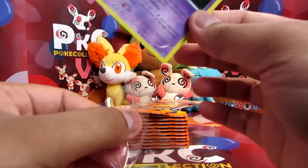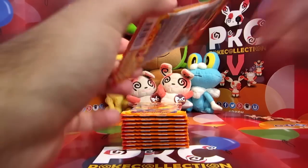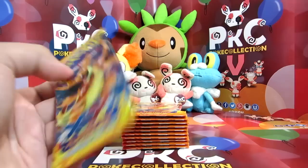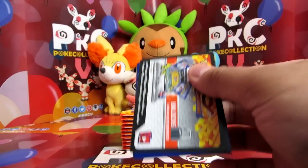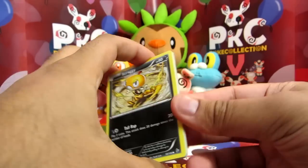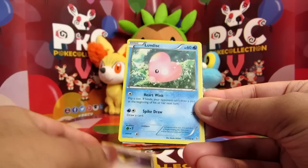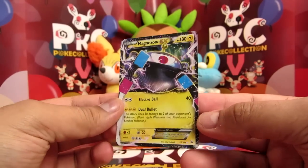I need to maneuver around two cameras currently — the live show camera is watching me from one side and my hands are in the way slightly, but hopefully they'll get to see what we're doing. We've got a Scraggy, Skrelp, Seedot, Sneasel, Ponyta, Avalugg, Protection Cube, Luvdisc, a Skuntank Reverse — and oh, it's a Magnezone EX! Whoa, that's awesome!